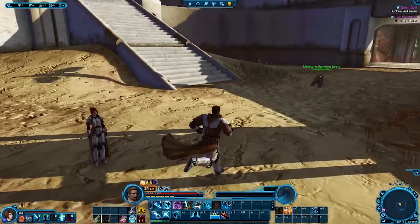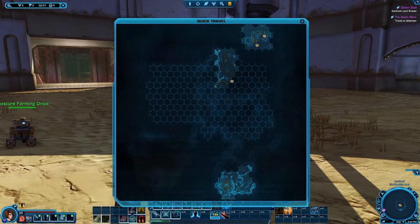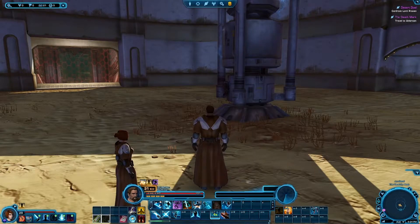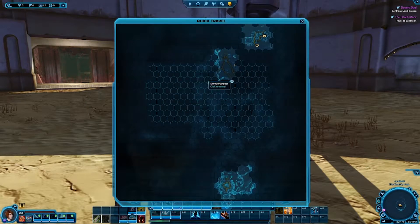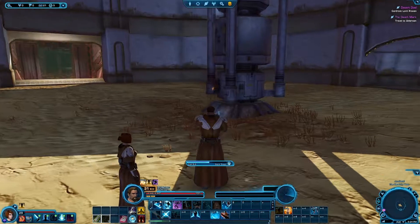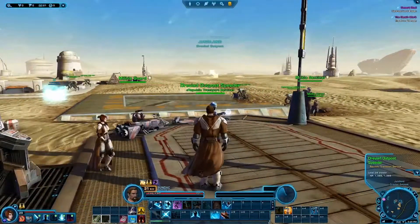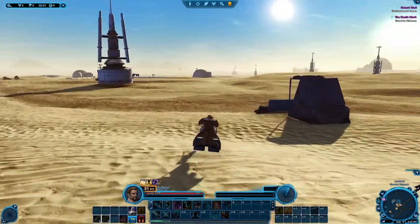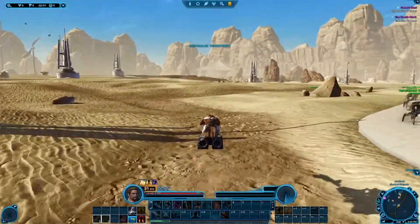Confront Lord Praven — where are we confronting him? Just trying to figure out where that cave would be. I think we'll still quick-travel back. Whether we take the speeder to the next area or not... I'm gonna go here because I have a vibe that we have to go up through the canyons, but we'll soon find out. I'm wrong.